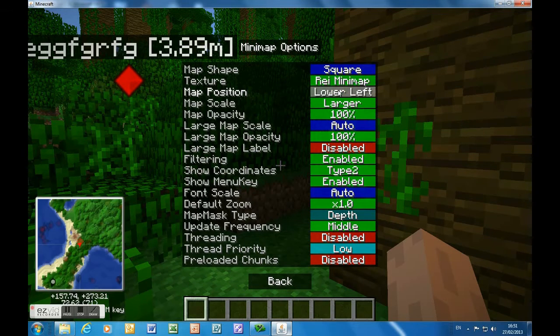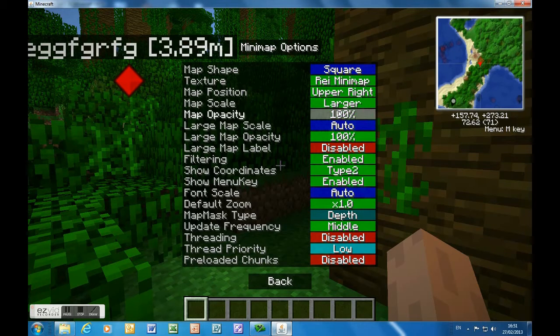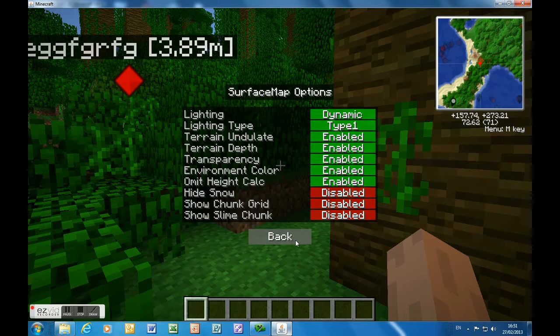You can change your shape, change the style, choose where you want it on the screen, whether you want it big, small, or large, and if you want it see-through or whatever — white sheet or others. I'm not sure what all of them are.